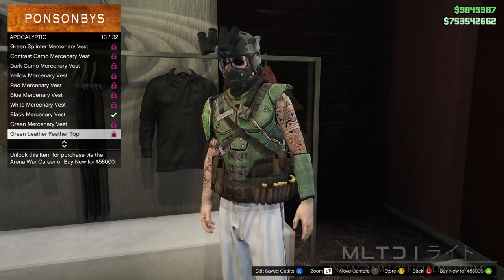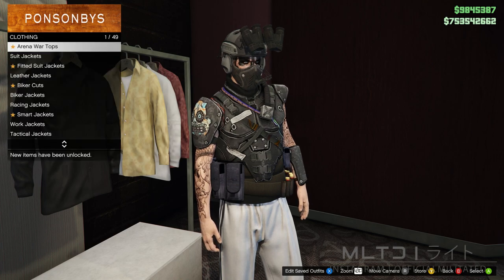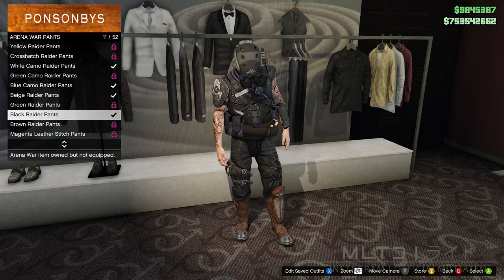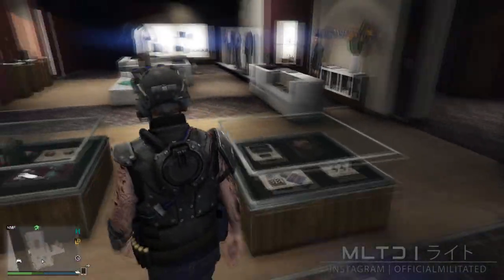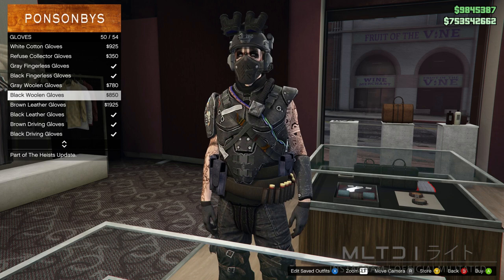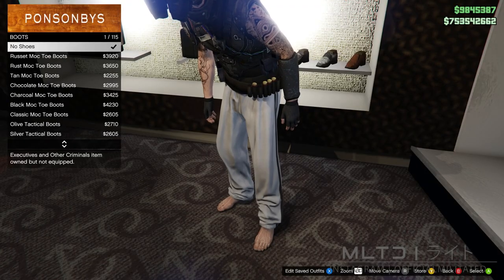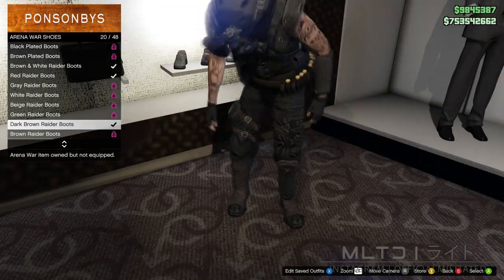For this outfit I decided to go for the black mercenary vest but you can also go for the black and red one at the top. Following on from the first two outfits we're going to go back into the pants section and go into the arena war pants. We're going to purchase the black raider pants and then back out and head over to the accessories section. Now go into the gloves category, head down to the bottom and scroll up to the black fingerless gloves. After walking across the store we're going to start browsing the shoe section and go down to the arena war shoes category.